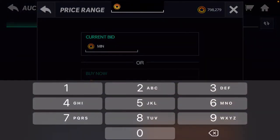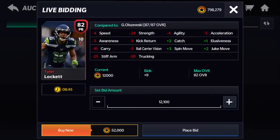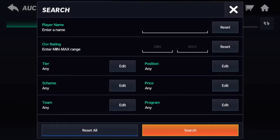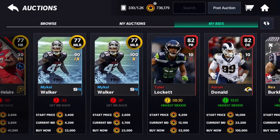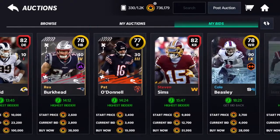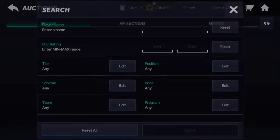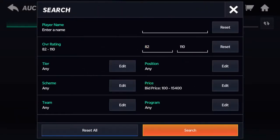Here's another one — you're going to want to do 82-plus, under 15,400, and bid on the ones under 10 minutes. These are really good for bid sniping, and you're going to want to quick sell those ones. Someone is really wanting these so I'll just let them go. You can also look for cards under 15k that are selling for 15k for some reason.